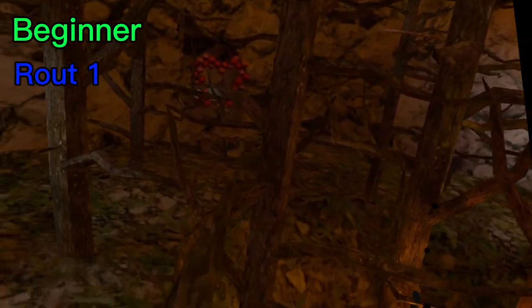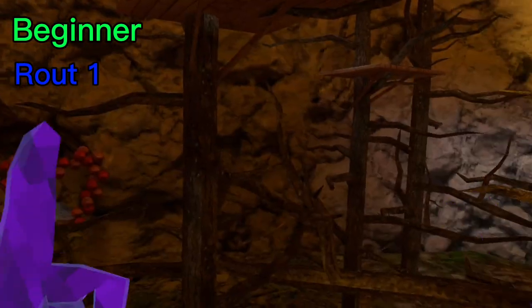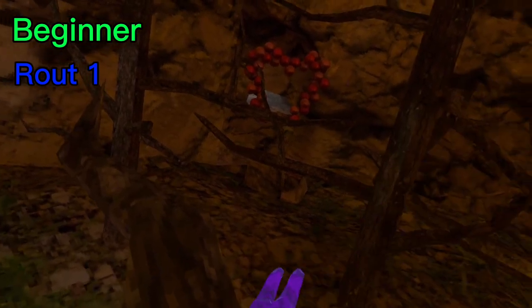Once you jump up here, you don't go over there — you want to jump over here, get onto this branch, and then try to make this little jump over here. So you're going to go like this.